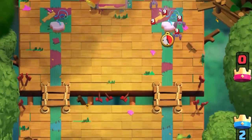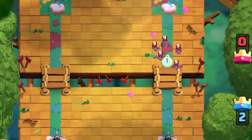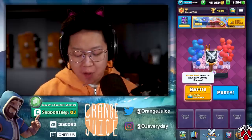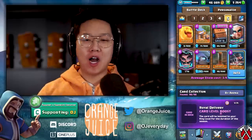Some other notable interactions: it dies in three hits from Archers, Witches, Bats, Skeletons, Spear Goblins, and the Ice Wizard. There are just so many possibilities with HEAL spirit, but it works so well with the Royal Hogs because of the HEAL capabilities times four.